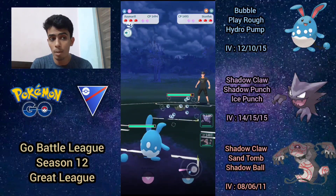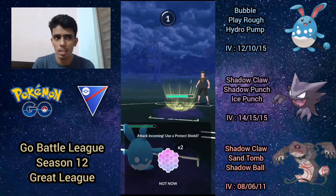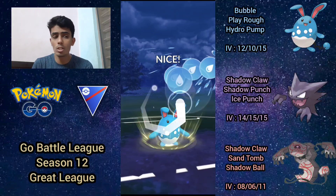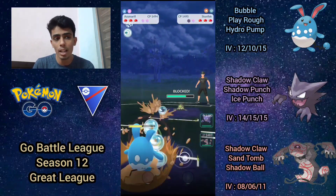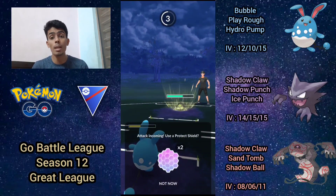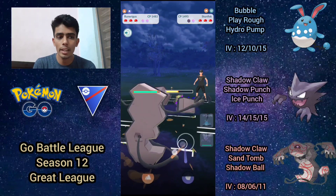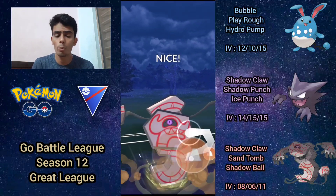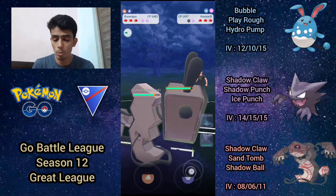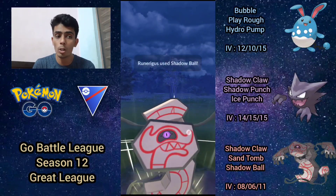Final battle: Azumarill into Galarian Stunfisk. I'm happy to see this lead because my back line doesn't want to face Galarian Stunfisk — Haunter especially struggles without hard-hitting moves like Shadow Ball. I go straight for Hydro Pump hoping they don't shield, but they do, which isn't great. I let the next move go through, hoping they bait with Rock Slide, but they go straight for Earthquake. I immediately switch in Runerigus, fire off Sand Tomb for super effective damage and a defense drop, but then they switch into Azumarill.